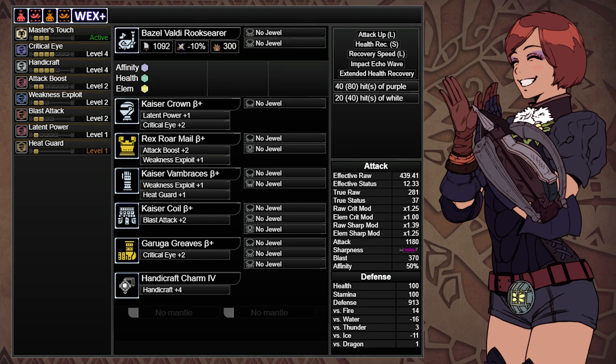You only really need one point of Handicraft to get purple sharpness for the Basil Horn. But the nature of a Safi'jiiva hunt sees the hunter frequently attacking non-tenderized parts with very low hitzone values. This means even with Master's Touch, you'll be losing sharpness very frequently during the hunt. Four levels of Handicraft should give you enough comfort for this issue.